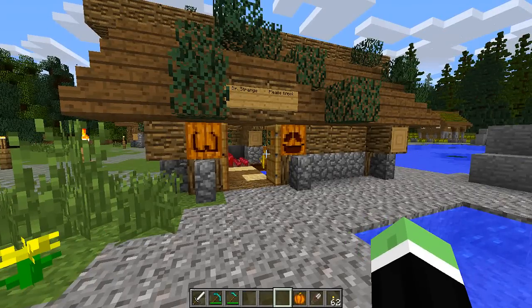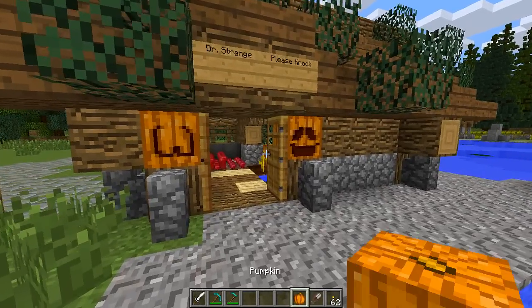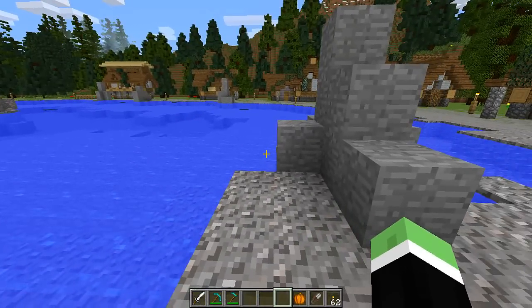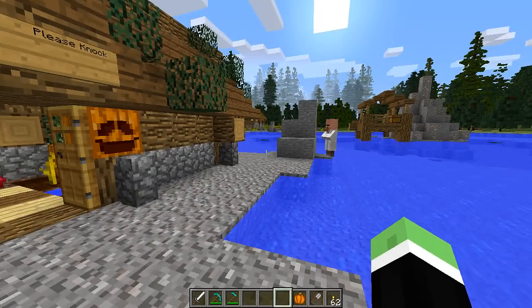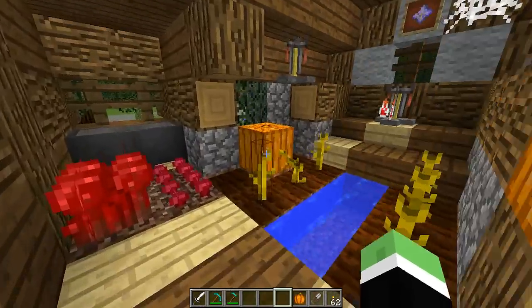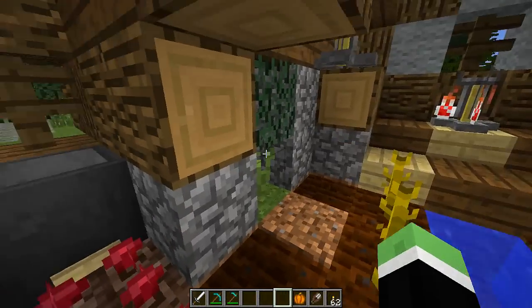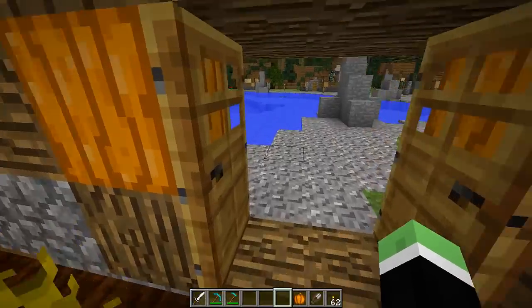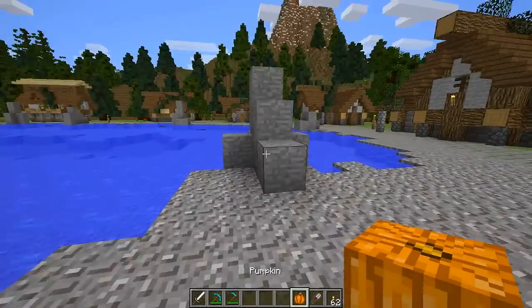This mod allows you to get pumpkins and carve them. As you can see in the bottom right, it looks like the pumpkin is actually a round circle, so it changes the icon for the pumpkin, whereas usually in Minecraft it's like a cube. And when you hold it, it's a cube anyway. But if we go and break this one here — I'm in creative mode, I forgot — but if we broke it, then it would just pop into our inventory and look like this one here.